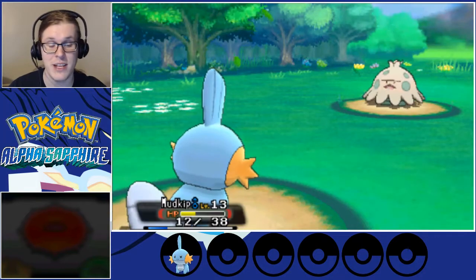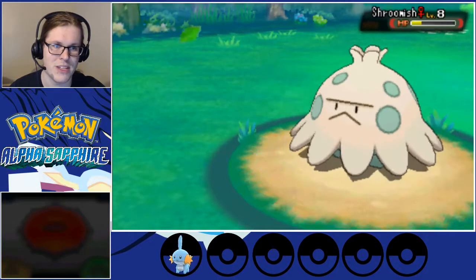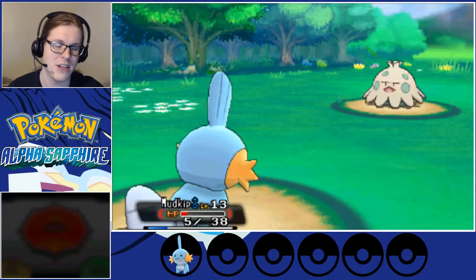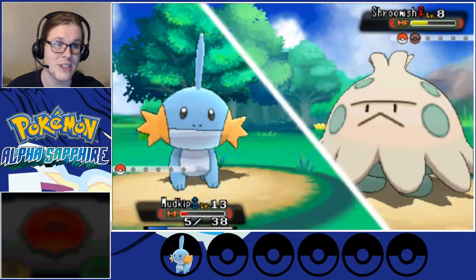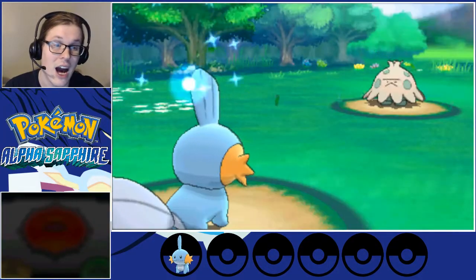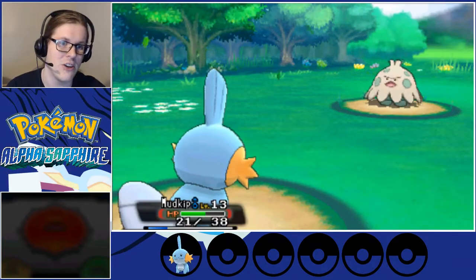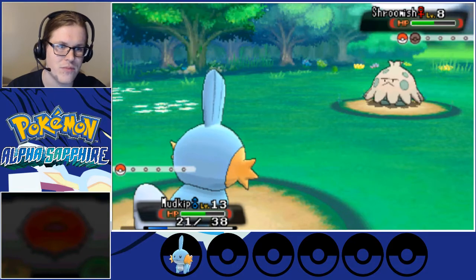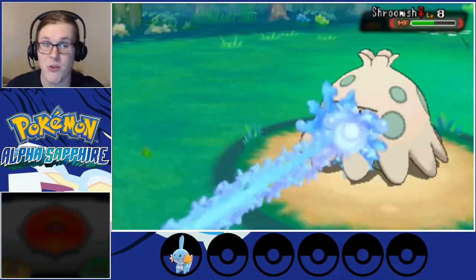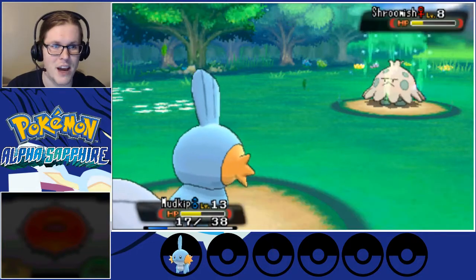I think I can take one more turn, and I'm going to have to heal up again — which isn't good, because every time I heal, Shroomish gets a lot of HP back. Tackled me, Leech Seeded me, I'm down to 5 HP. I can't trust that my attack is going to kill, so we need to Potion. This hopefully will not be an issue once we get our second Pokémon, because we'll be able to swap out. Our attack has been nerfed a lot thanks to the Growls that first trainer set up.